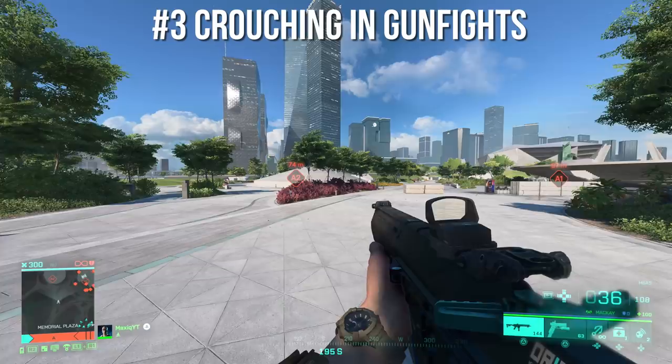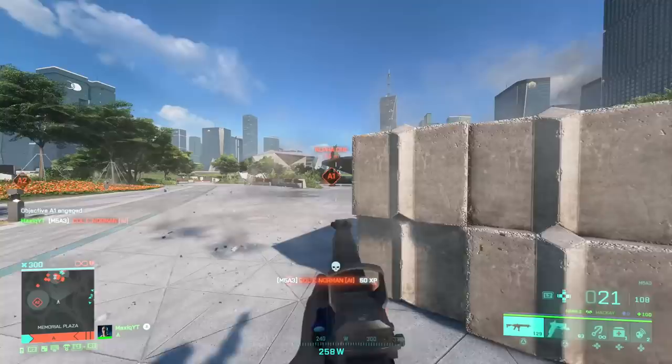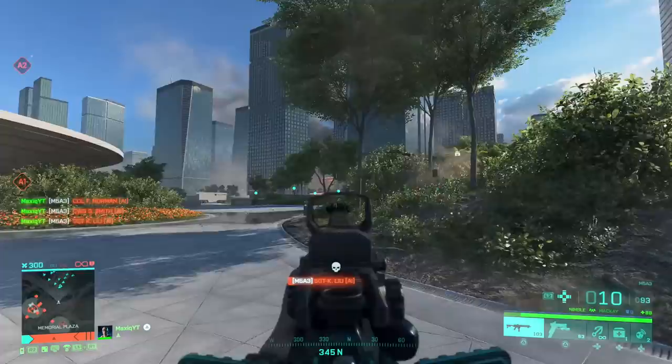Tip number three: it helps to go crouch in the middle of a gunfight. It actually helps you control the recoil and will make you a harder target. So if you struggle to control recoil sometimes, try this. It can actually help you win a lot more gunfights than you usually would.